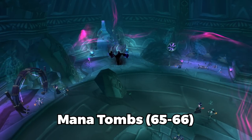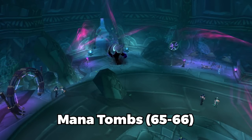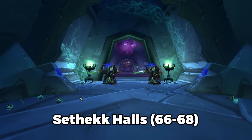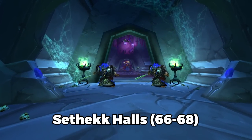You can stay longer in Mana Tombs if you care about getting certain gear pieces, but you're mainly there for a couple of really nice quests: Safety is a Job Done and Someone Else's Hard Work Pays Off. Then the second you are level 66, do Sethekk Halls up until level 68, and then you'll unlock the Shadow Labyrinth quest.